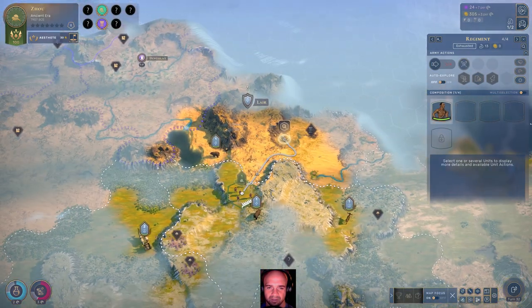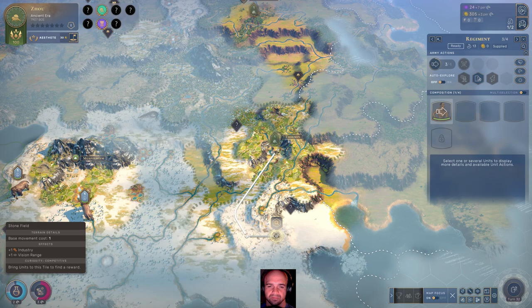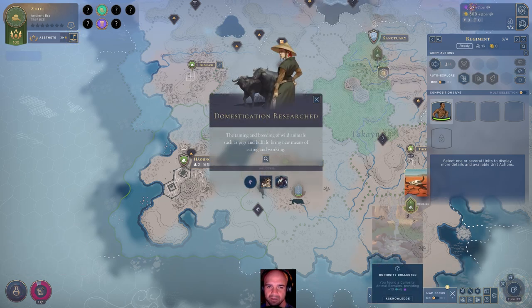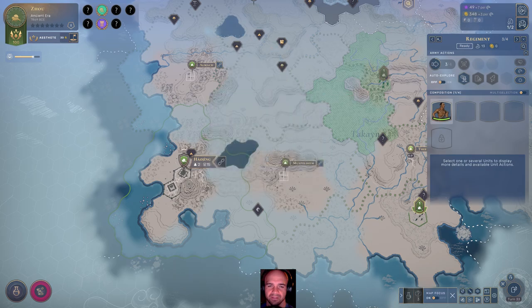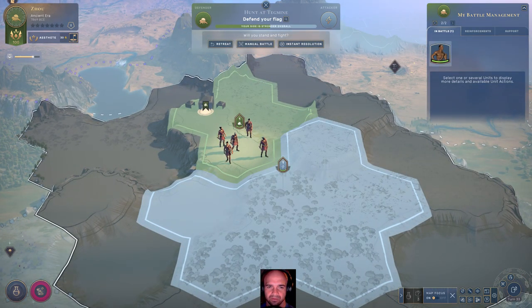Come over here. I think I'm going to hold off on using any more influence until I can make this a city — I think that's going to be an important investment. We've gained domestication. We've got a battle — why are you trying to battle it out with me? I don't like where you are, either.